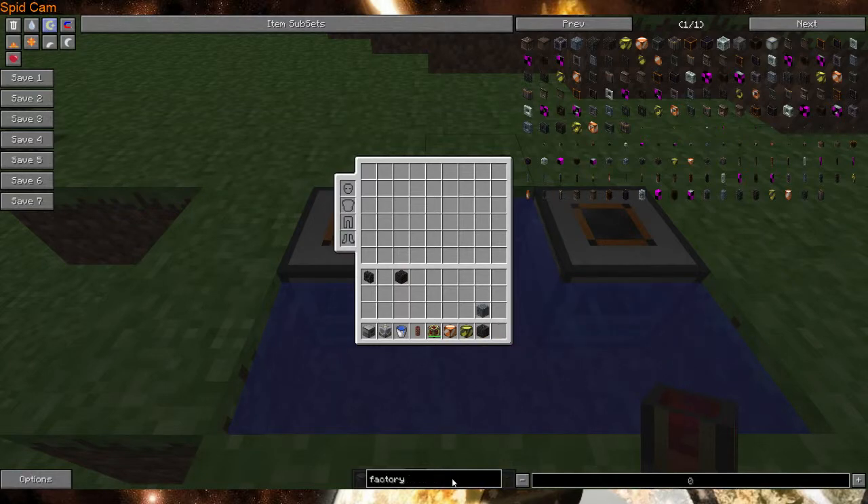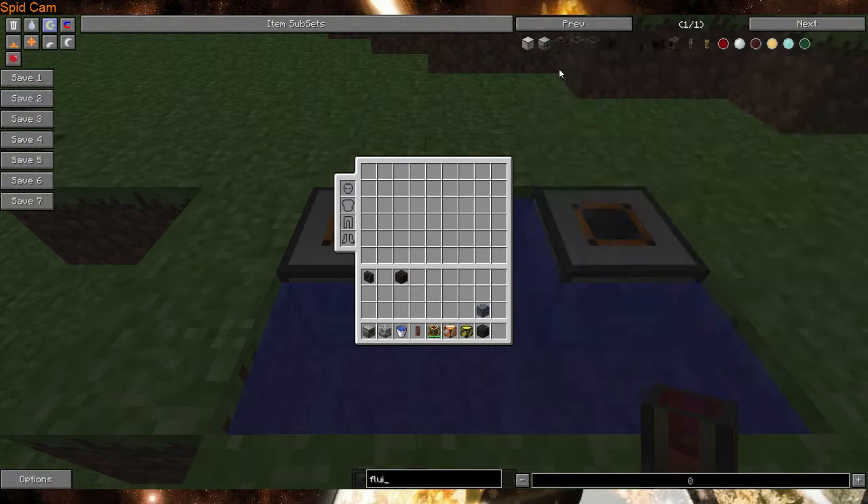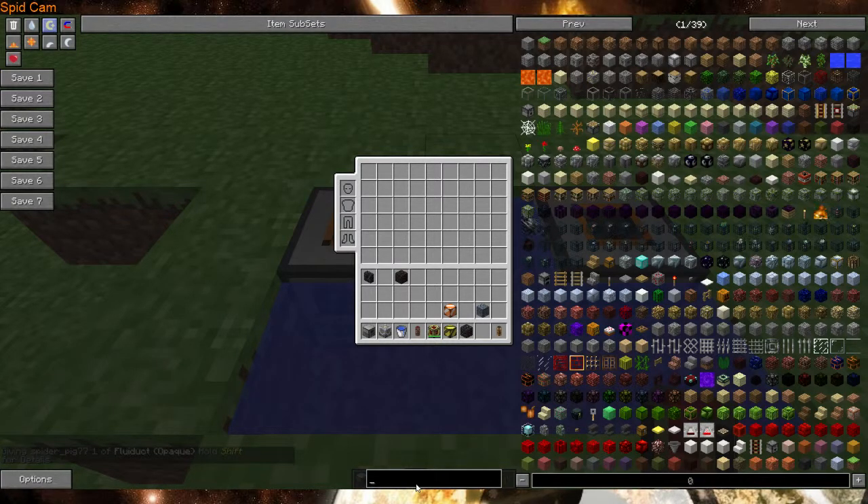I forgot to spawn in a Fluiduct. I'll get myself one — I'm in creative. Fluid... Fluiduct. So then you either put the generator on top or you can hook it up with Fluiduct. It depends, a lot depends what you want. But it won't work if you use one.